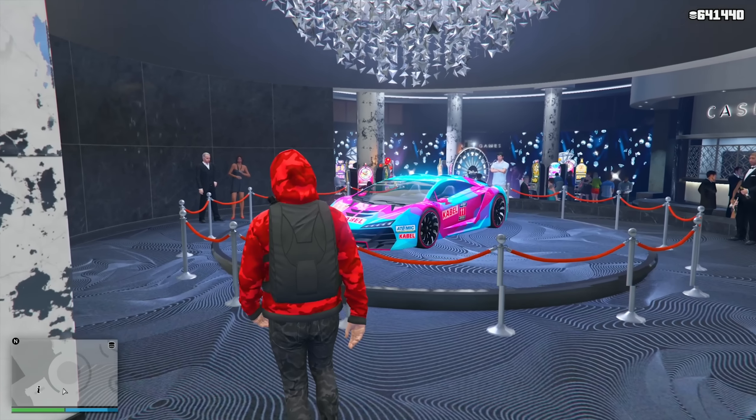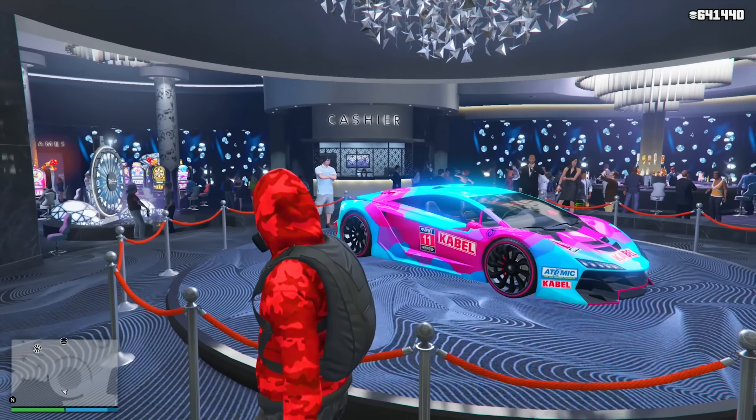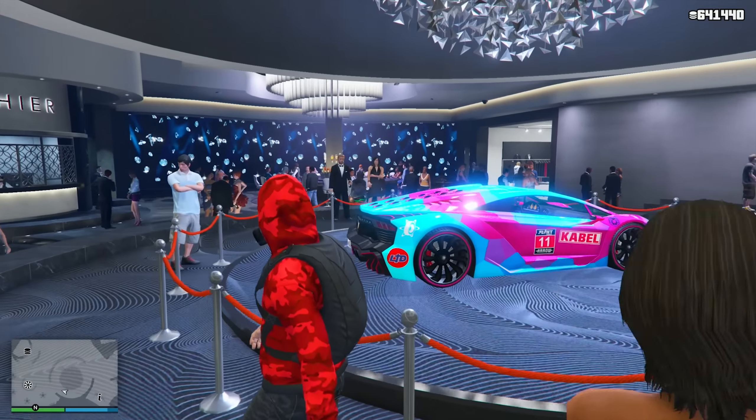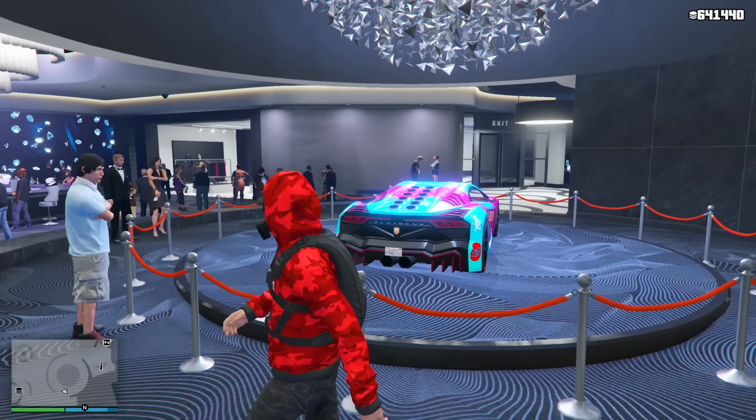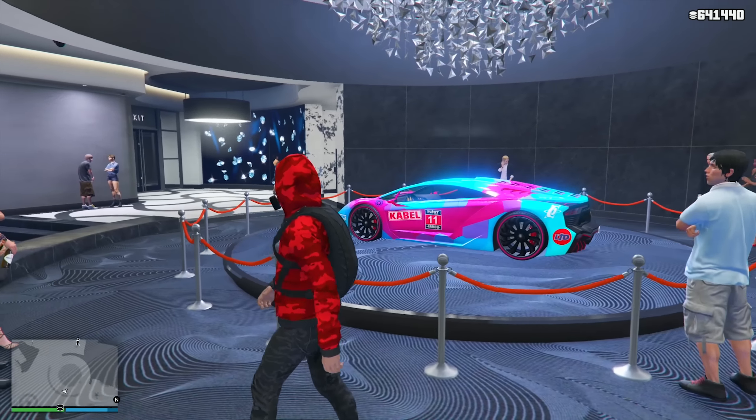This week in GTA Online your podium vehicle is going to be the legendary and infamous Pegasi Zentorno with a very sick livery on this car. Definitely come to the Diamond Casino and Resort, spin the lucky wheel, and try to win this vehicle this week.